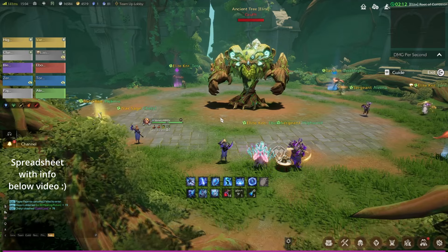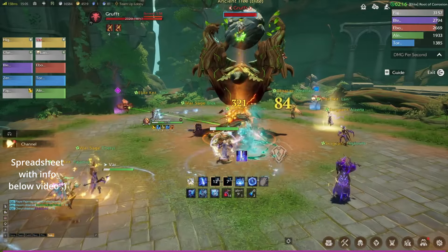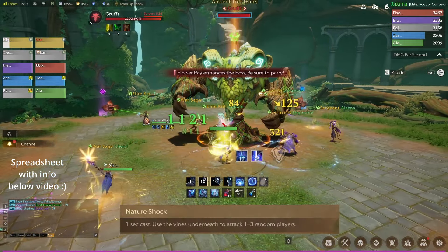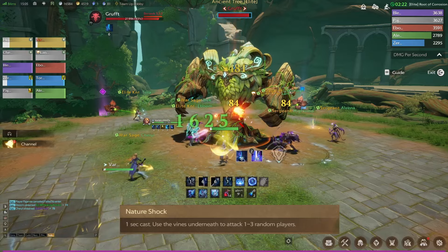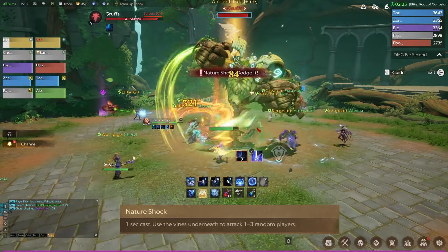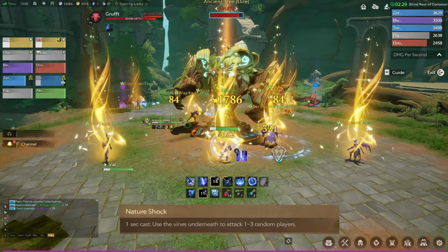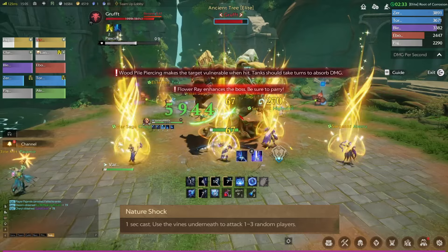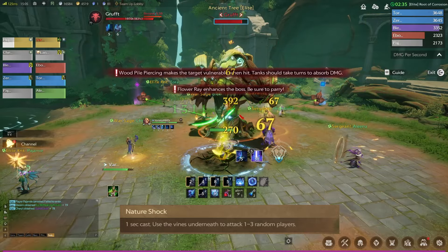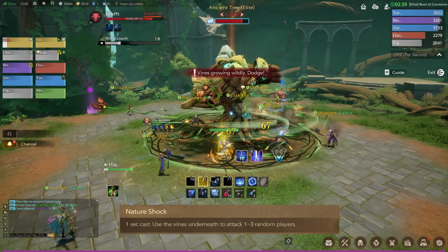Let's start the raid boss. The first ability is Nature's Shock — it's going to choose a few random targets and drop an AOE under them. All you need to do is dodge it while your DPS is standing in front of the flowers. Please note how the DPS are blocking the beam from the flowers. The next ability is a tank buster — it does a lot of single target damage to the highest threat target. Once this happens you need to taunt and swap, otherwise you take a tremendous amount of damage and will wipe.